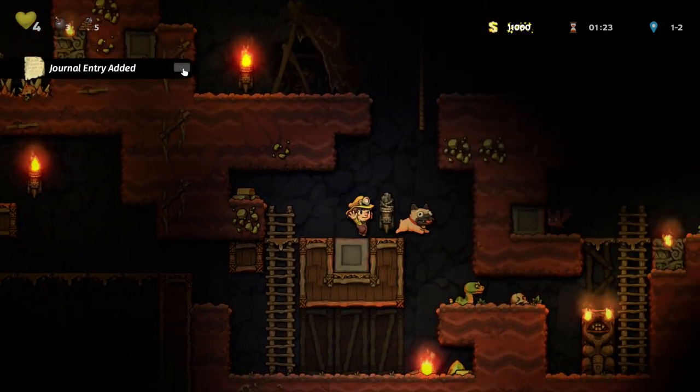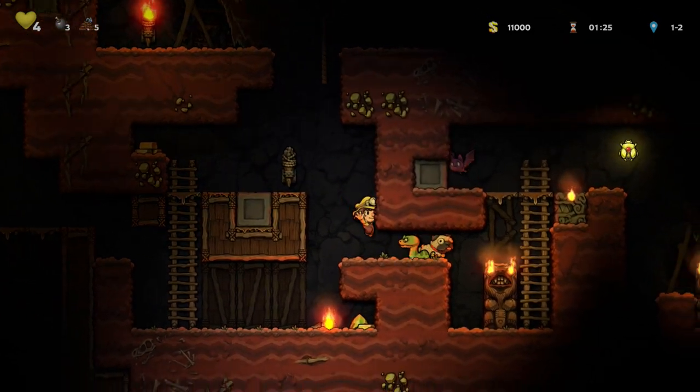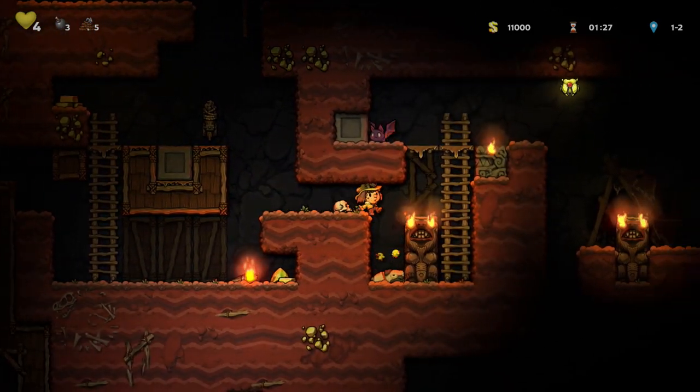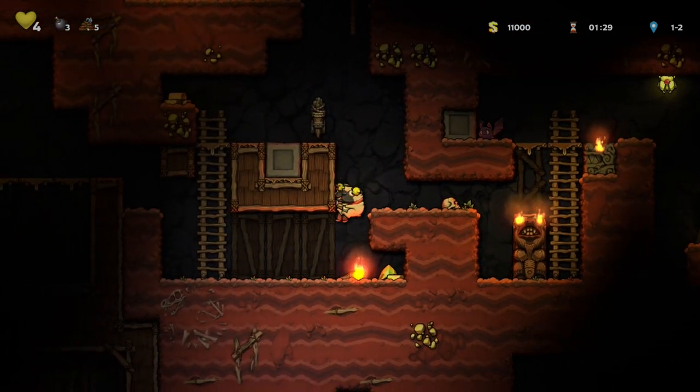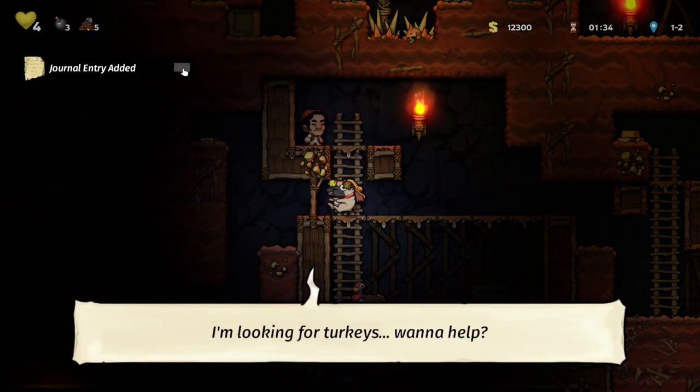That's a scarab — they give you a lot of money for just picking them up. I think it was like a couple thousand or something. Save my pup! That was close. And that's where I'm saying, sometimes in this game I'm looking for turkeys. You need to be quick in this game — you need to be fast or things will get the better of you. But also if you move too fast it's very easy to make mistakes.